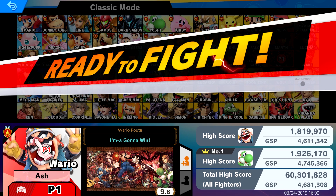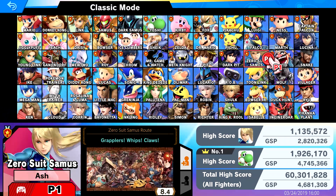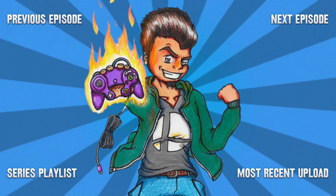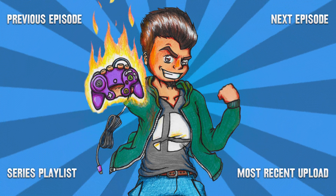With that, folks, that's going to go ahead and do it for this episode of Super Smash Bros. Ultimate Classic Mode. Next time we're going to head through as Snake to complete our third row, and then we'll be officially halfway through. I'm not going to be getting these two up to 9.9 just yet — I'm probably going to be doing that after the Snake episode, so next time they'll still be low. But oh well. If you guys enjoyed this video, please make sure to leave a like, and of course let me know what you thought in the comment section below. Stay tuned for the next one, and I'll see you guys then.